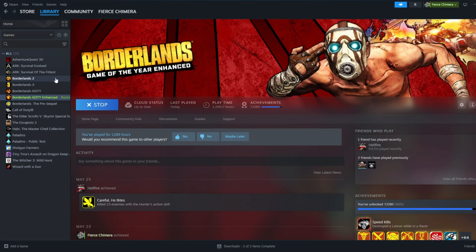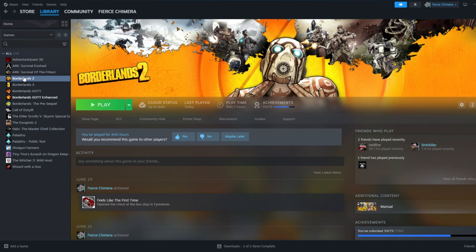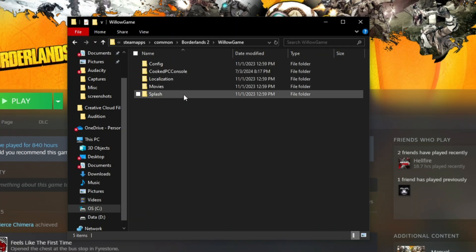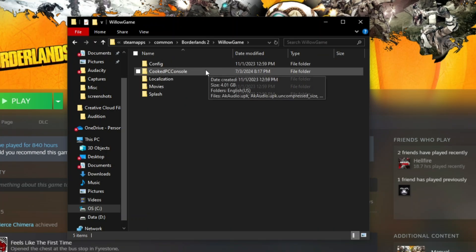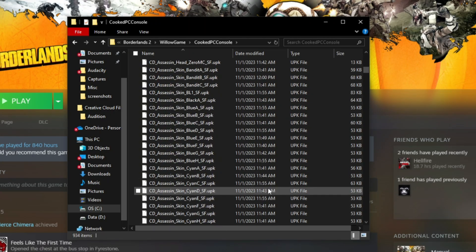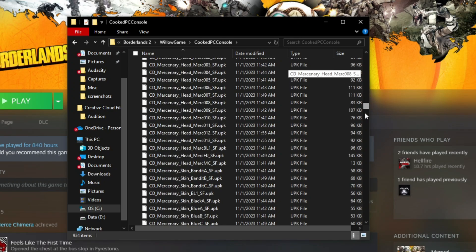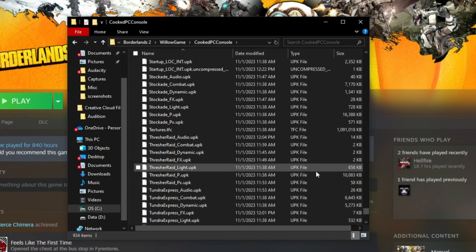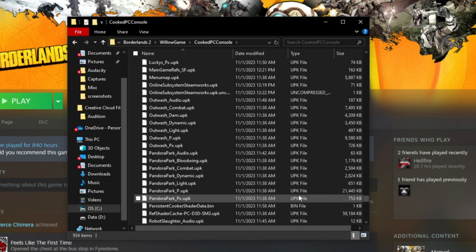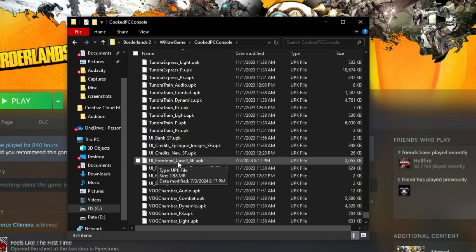So for Borderlands 2, it is really going to be the same thing. We are going to right-click, Manage, Browse Local Files. Go to Willow Game, Cooked PC Console. And this is where you are going to find the same deal. You can just go all the way to the bottom and scroll up — that is going to be easiest for you. It is going to be in the UI folder. The file is UI Front End Upsell SF. Same thing — you highlight that and then delete it.